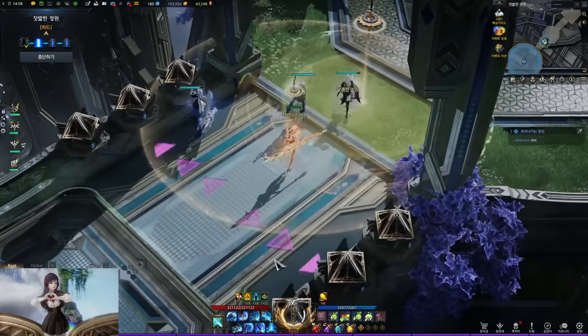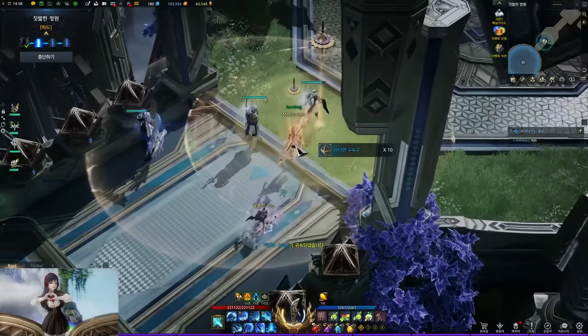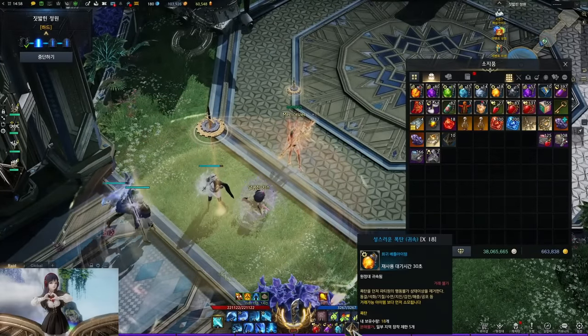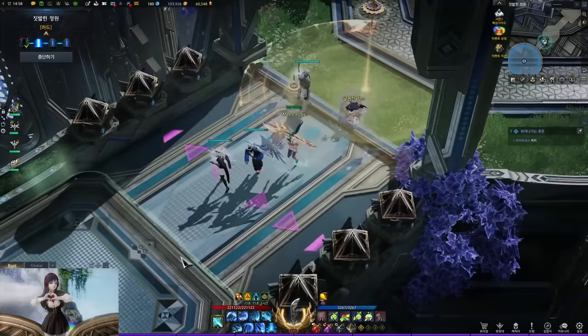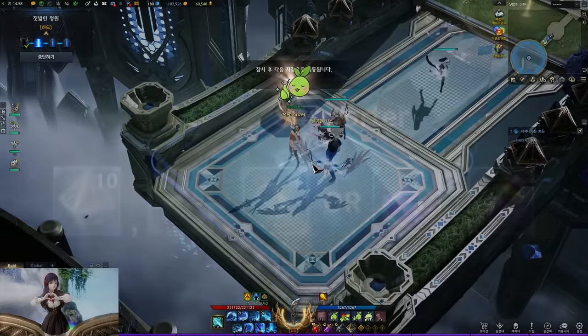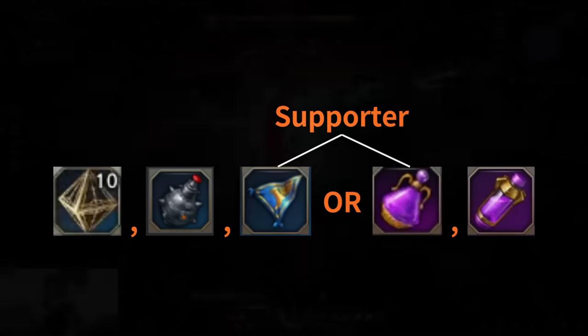Before you go in, you can obtain cube-looking items by interacting where the cubes are. These cubes are Gate 2 exclusive battle items and all 4 players must take them. Each player can throw the cubes up to 5 times in a run. For the rest of the items, bring destruction bombs; the supporter takes marching flag while the other 3 take atrophin.